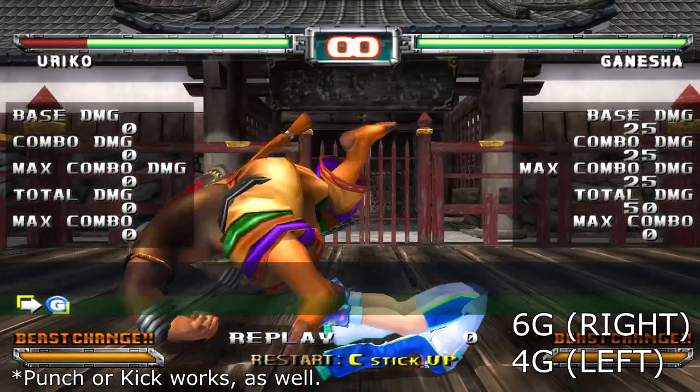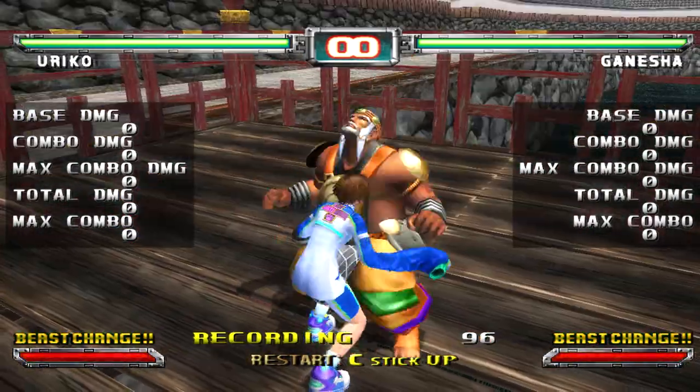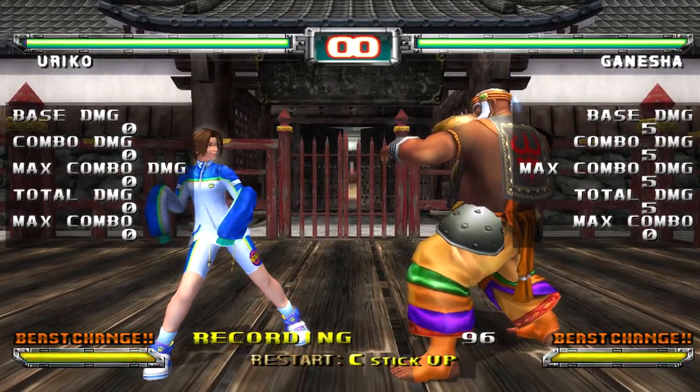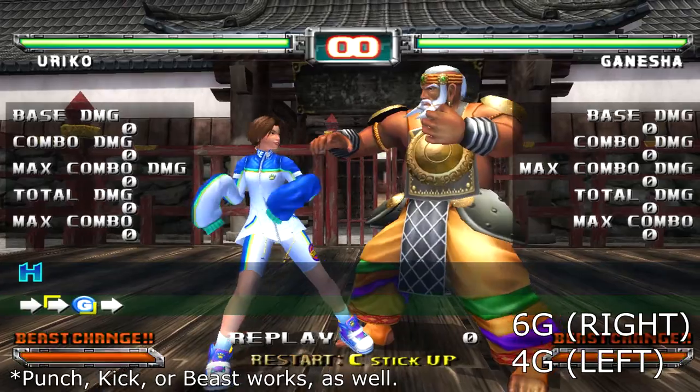Ganesha's 2-chain can be broken with forward G. Ganesha's launcher throw can be broken with forward G or back G.